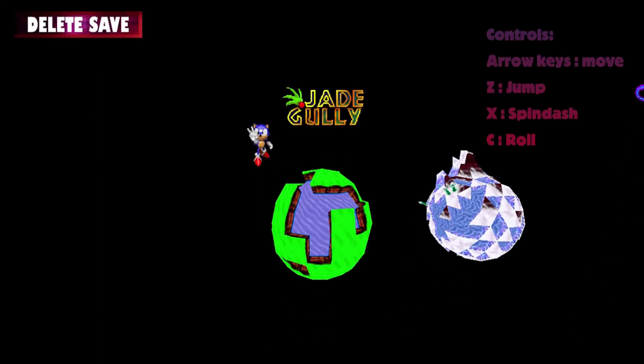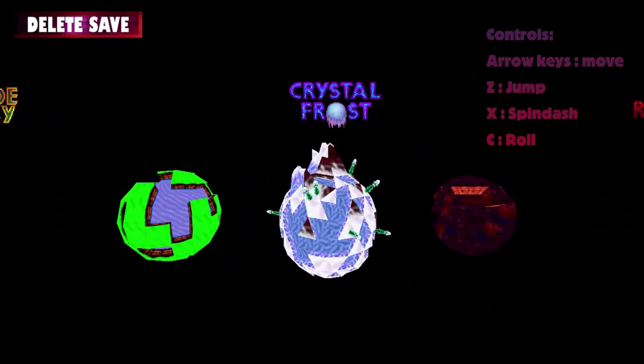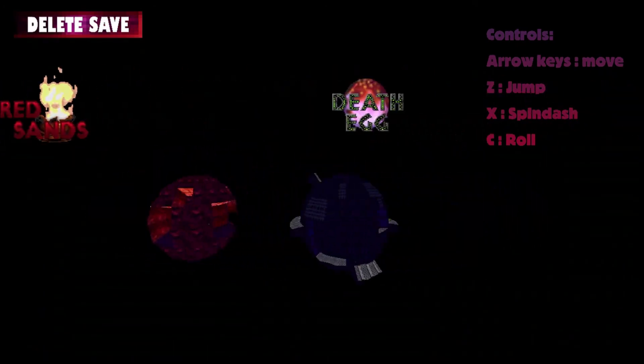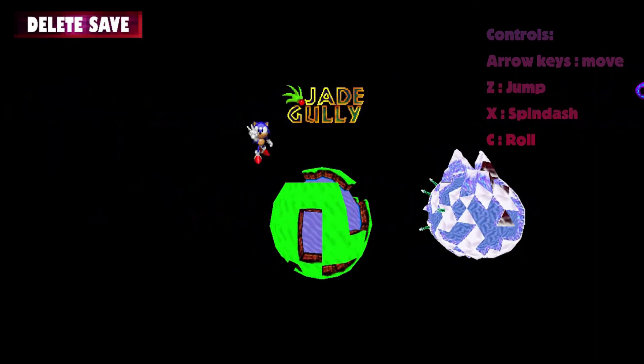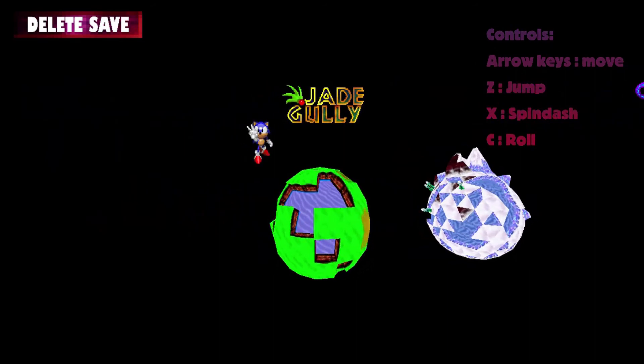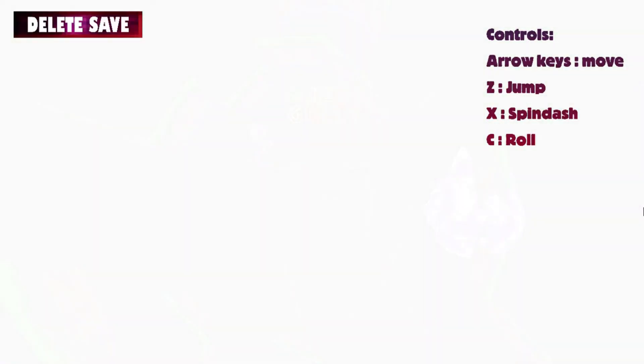This demo comes with four levels, like it said on the title screen. We've got Jade Gully, Crystal Frost, Red Sands, and Death Egg. I actually went ahead and played Jade Gully just to get a feel for the game, so I've gotta play it again for the recording. Let's jump in.